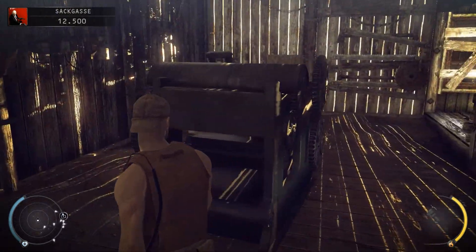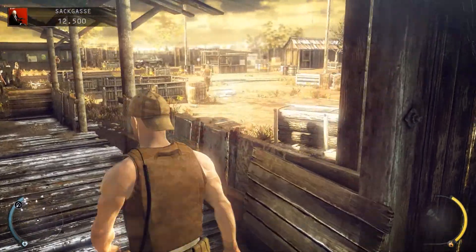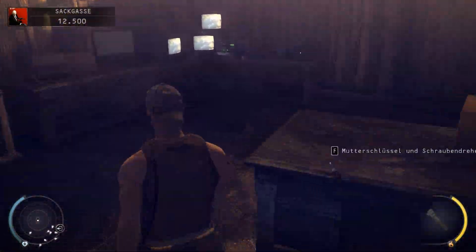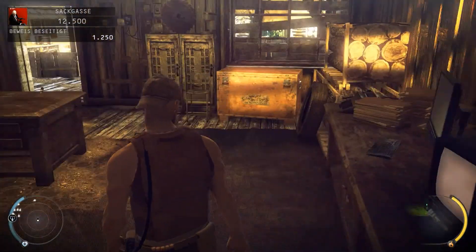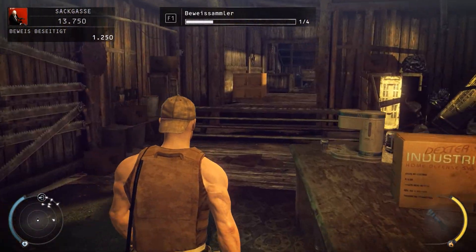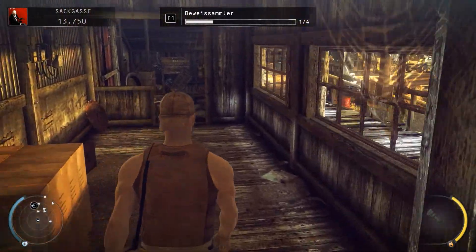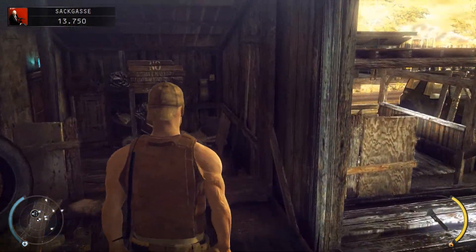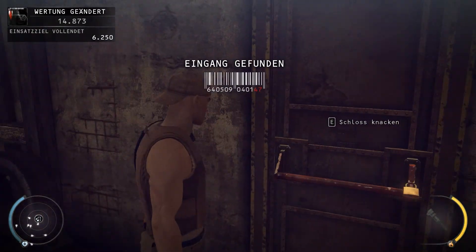Hier ist nur noch mehr Pistolenmunition. Okay, der verpisst sich gerade. Und hier haben wir noch einen Beweis – sehr geil! Beweislammer 1 von 4. Boah, wie lange ist denn dieses Level dann? 1 von 4, okay. Dann würde ich sagen, sollten wir hier durch sein – und das dürfte dann hier auch der Eingang zur Mühle sein.